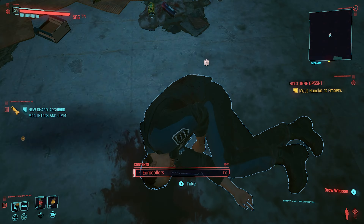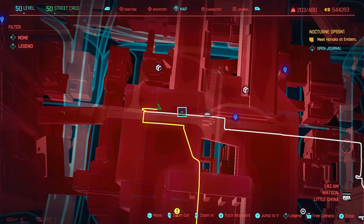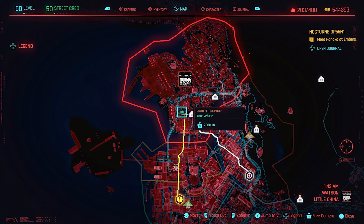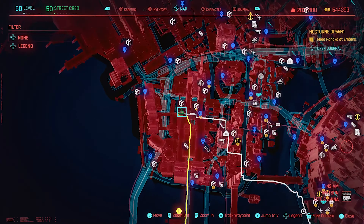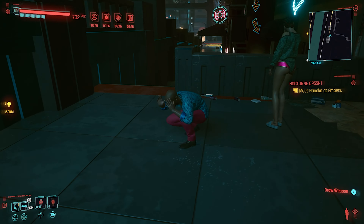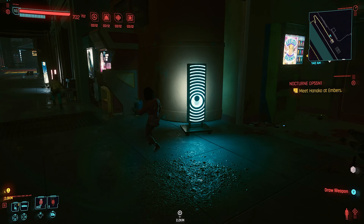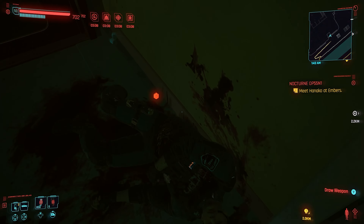Next we are going to go for the legs, which is in Watson Little China. Head to the metro station shown and then make your way towards where my cursor is, straight along the road from the fast travel point. Head to that exact point and you'll be on a path on the side of the road on the right side, and in this doorway you will find the downed officer.